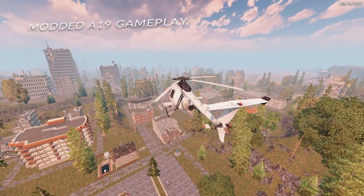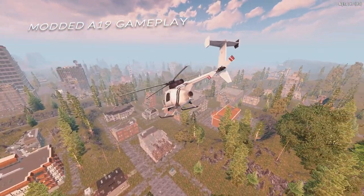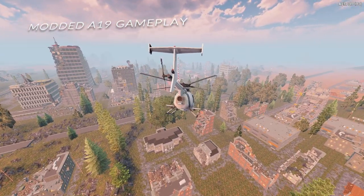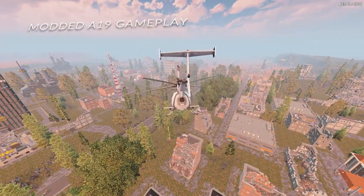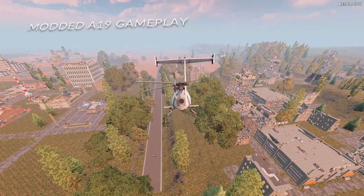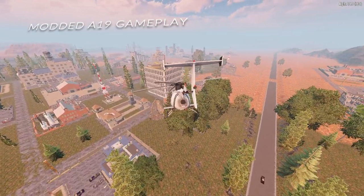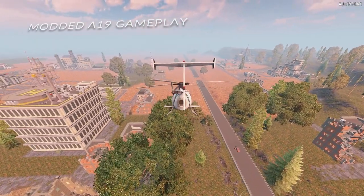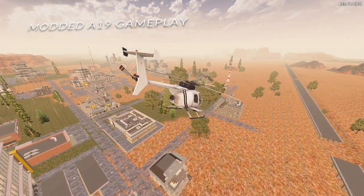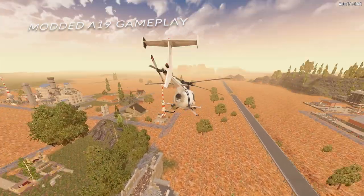So what problems were these features trying to fix? The weapon reskins are simply a necessity for release — the Fun Pimps have said they will not fully release the game until they have created HD textures and models for all weapons, zombies, and as many blocks as possible. The introduction of the pipe baton seems to be an attempt to encourage players to use the baton class of weapons, as currently the stun baton is only available in the mid-game. The pipe baton will allow Intellect players to go harder into their main attribute without relying on turrets or speccing into Strength. A tier 3 baton is still needed to make batons fully viable in the end game, but this seems to be the groundwork for that.